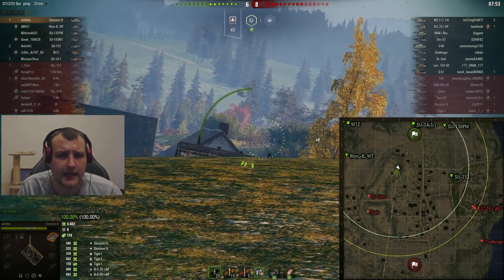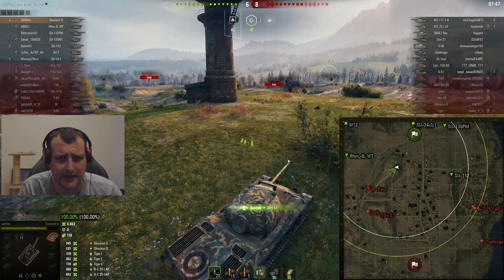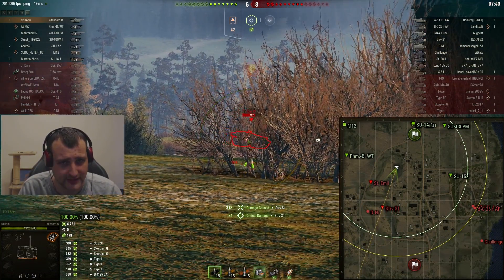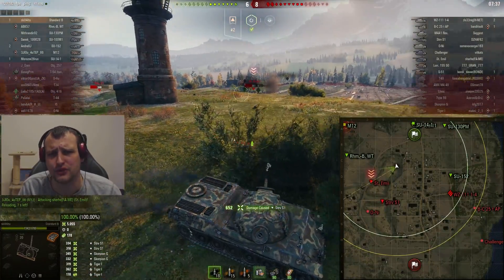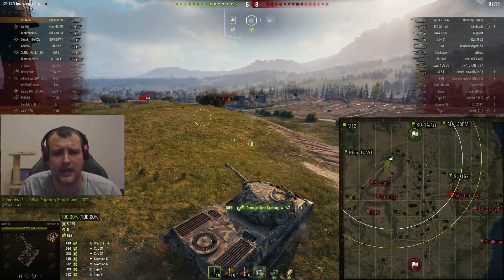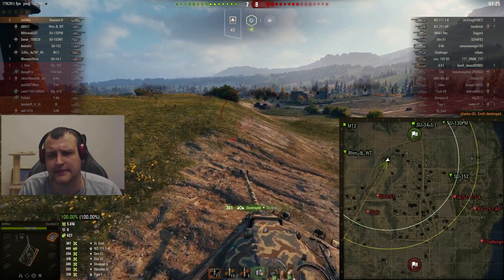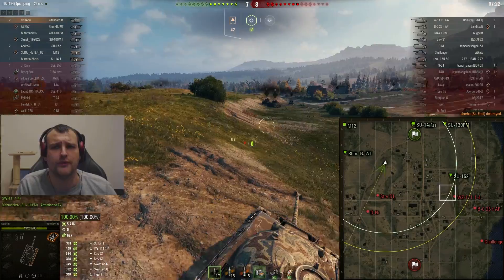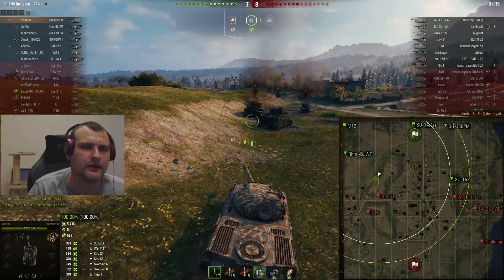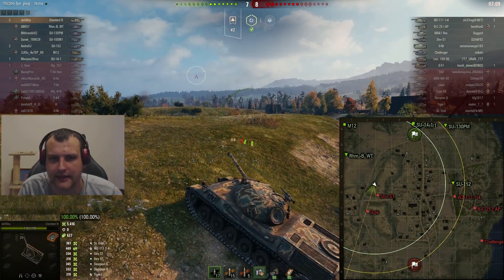I'm checking whether the S1 is spotting me — that's the main question. And the S1 is just going in front! Two shots into the S1. Unfortunately our arty had other things to do, so I'll help with a semi-snapshot — and he is dead. Now we pretty much know where everyone is, apart from the Renegade. The Renegade is going to surprise us at the end of the game. Right here I just need to deal with this S1.